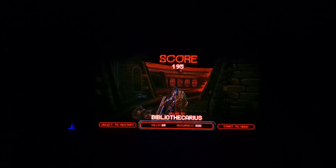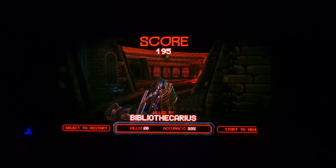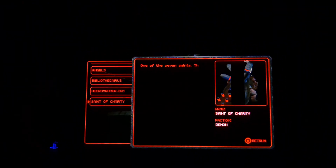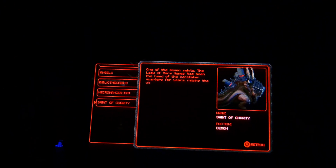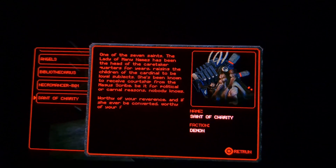My disappointment is immeasurable and my day is ruined. I got a score of 195. I'm assuming if you beat this guy you get a bunch more waves of enemies. Let's go to the menu. You have a codex here and characters — I'm assuming there's more than one. That guy looks terrifying — he's a demon. And this guy looks like the head honcho of them all.